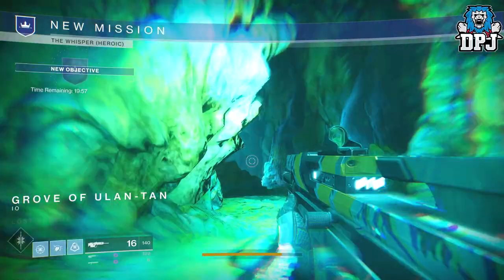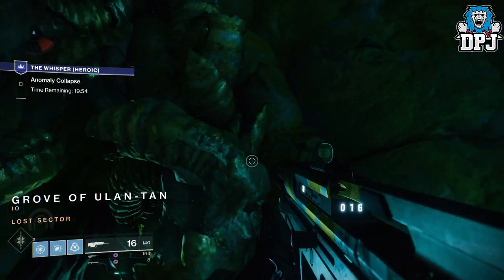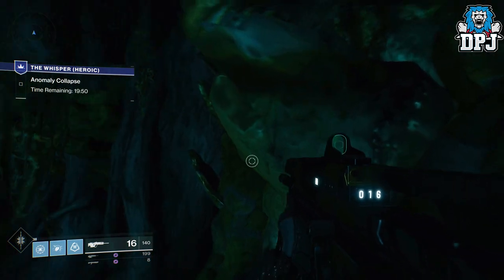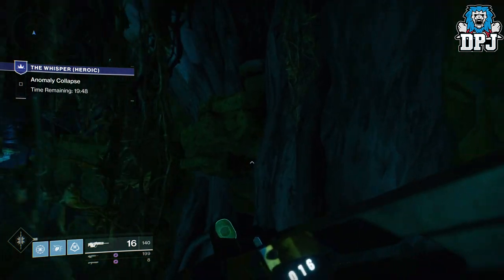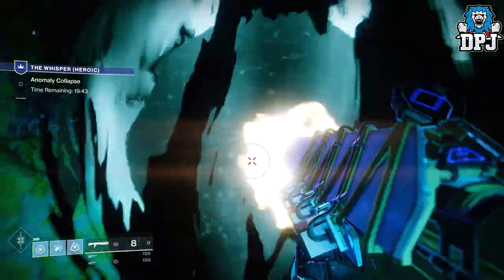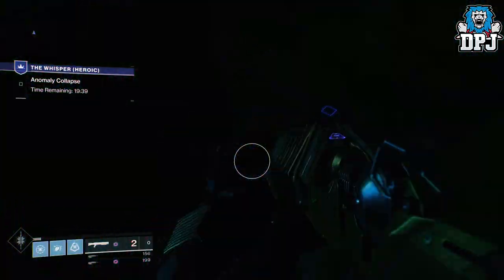Load into the heroic version of the Whisper mission and take this little shortcut. You don't have to do the shortcuts if you don't want to — you can't use the second shortcut anyway, and I'll explain when we get there, because the chest is at the end of the jumping puzzle.